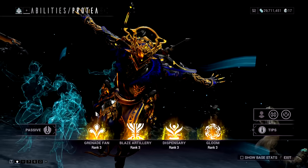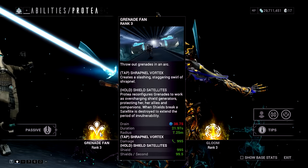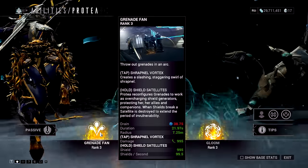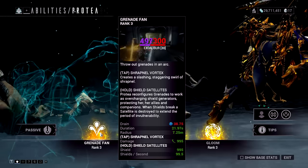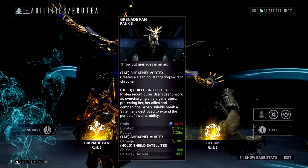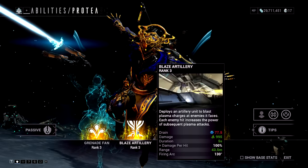Let's go over Protea's abilities. Her first ability is a grenade fan that gives you shields — hold the ability to give over-shields, or tap it to throw grenades that deal slash damage. The slash damage grenades aren't very strong, so mainly use it for shields. With shield gating, you will basically never die. Her second ability is her heat turrets, which deal a lot of damage.